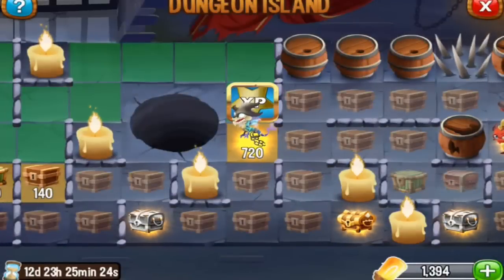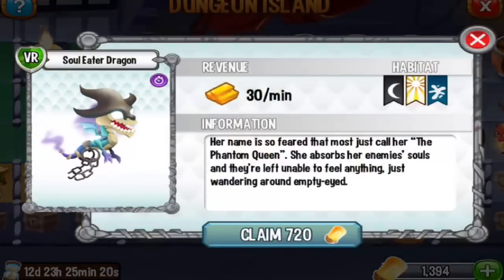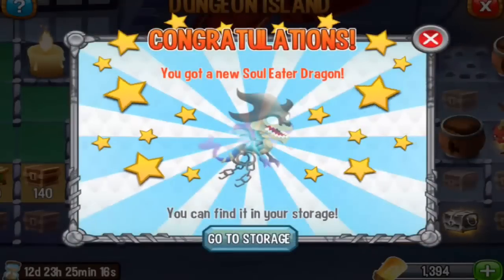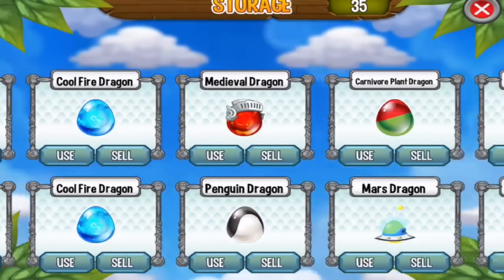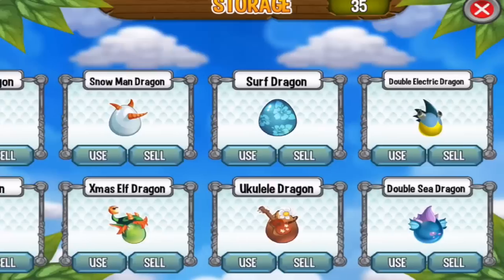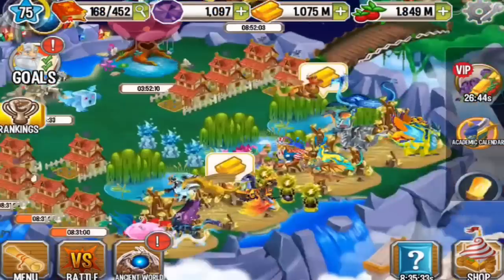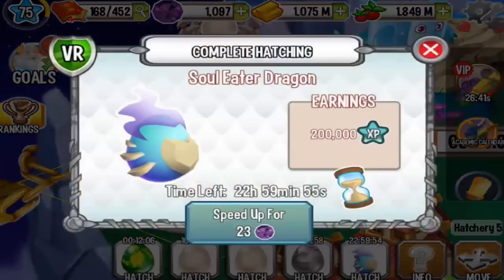Okay, and as you can see, the Soul Eater Dragon is available for 720 bulbs. Let's go to the storage and use this egg — where is it? Soul Eater! Alright, let's see it in the hatchery. Very nice egg!